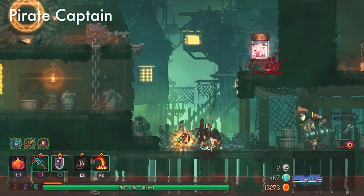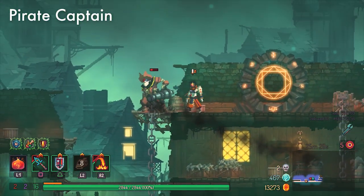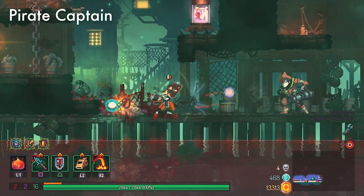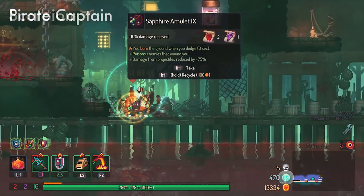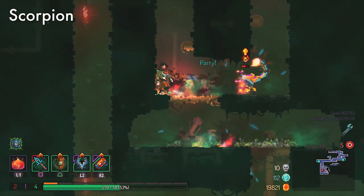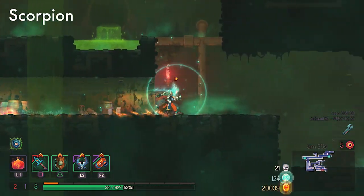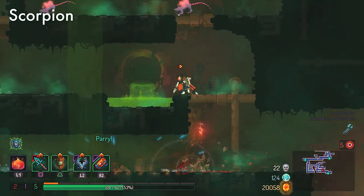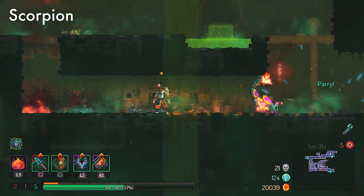Pirate Captains have two attacks. When you're out of melee range, they'll shoot barrels at you — just parry the projectile as normal. For the melee, when they wind up with the weapon above their head and start to come down, that's when you parry. Scorpions have two attacks — the tail whip and a projectile. For the projectile, treat it like any other as it comes towards you. For the tail attack, it's a quick one, so hold the shield up a little earlier than normal as they start gearing up for the attack. You should still be able to parry it even if you do it slightly early.